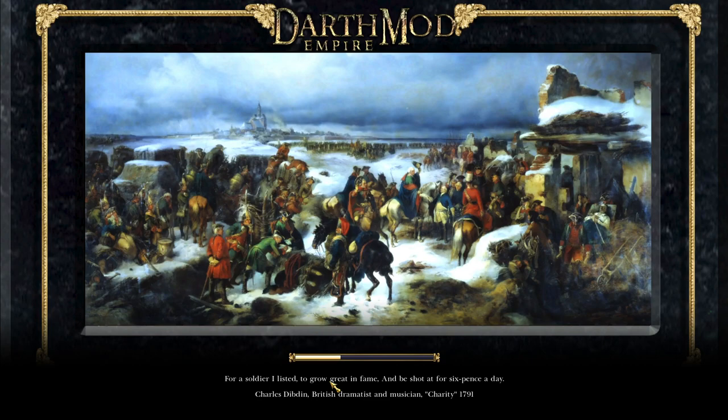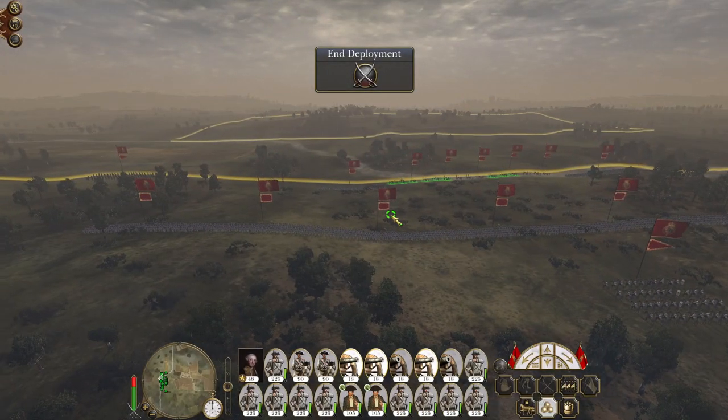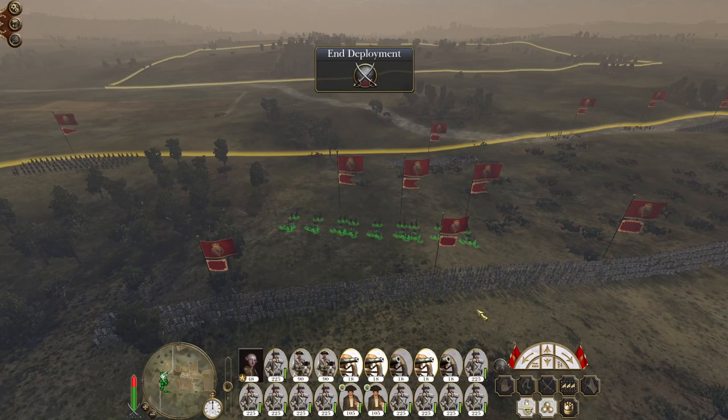I don't foresee any major trouble, so we're going to set our artillery up towards the rear and then push our front forward. It would be useful to try and route a unit early to see where the reinforcements will come in from. They should have come in from way behind them, but this is Empire - if there's one thing it does, it gives you curveballs on occasion.